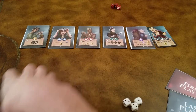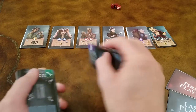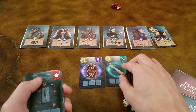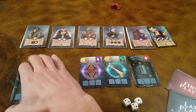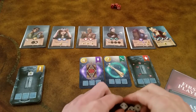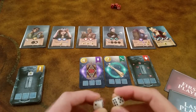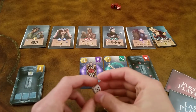So to play the game, the first thing you're going to need to do is reveal treasure cards according to the number of players. In a 2 player game, you're going to set 2 cards face up and 1 card face down. So in turn order, starting with the first player, we're each going to take our servant dice and we can choose any value on the die and place them on the treasure cards.